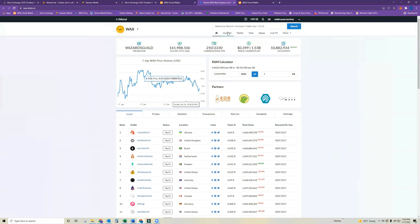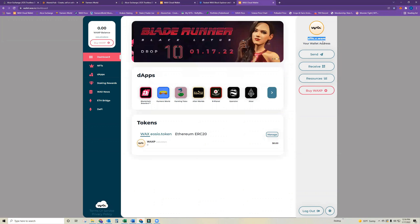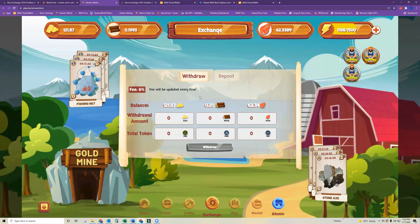Go over to Wallet, and under 'Transfer Tokens' this is where you would enter your second WAX wallet address — just copy and paste it in there — and then select which tokens you'd like to transfer. To get your wood, gold, and food over to tokens, you need to first go to Farmer's World and withdraw those funds.